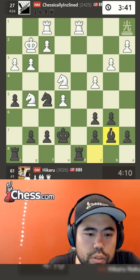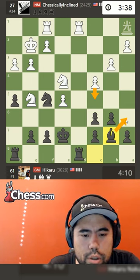So I think I'll just play bishop b7 first. If he plays c5, I'm happy, then I'll go bishop a6.